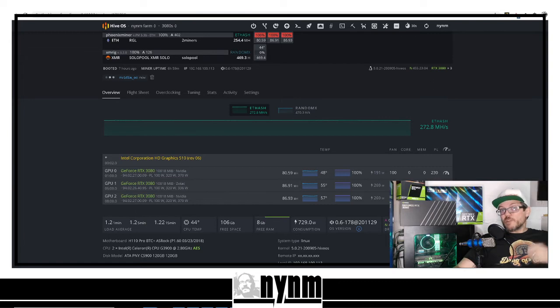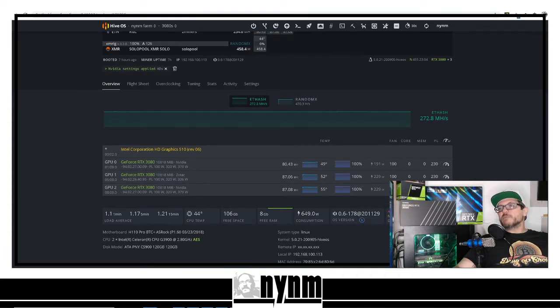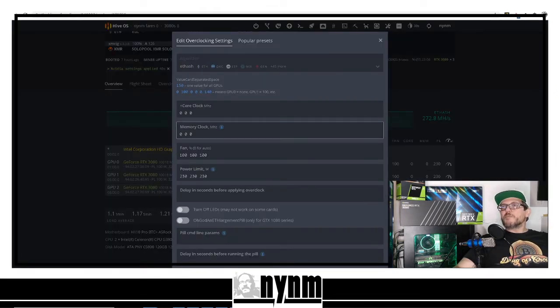Now we talked about core overclock settings on these 3080s — I don't get much more megahash per second from that, but I do get differences when we adjust memory. We're going to go up by 500 just to make this quick. I know the maximum both of these will handle without crashing — these are soft crashes, not hard crashes, but I want stability. Stability means rigs are up; when rigs are up you're finding shares, and when you're finding shares you're putting coins in the bag. Everything just reset — we're back at 230 power limit. The Zotac Trinity is at 87.06, the Nvidia Founders Edition is at 87.08. We're going to go ahead and put memory clock at 500.